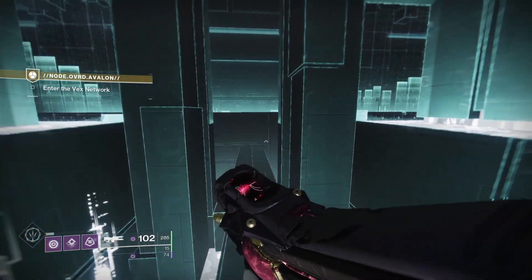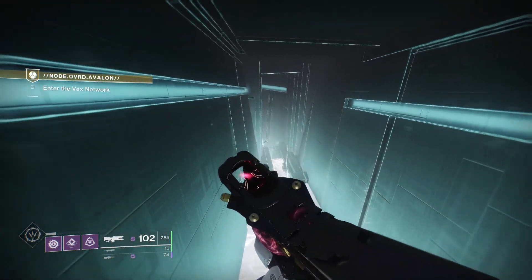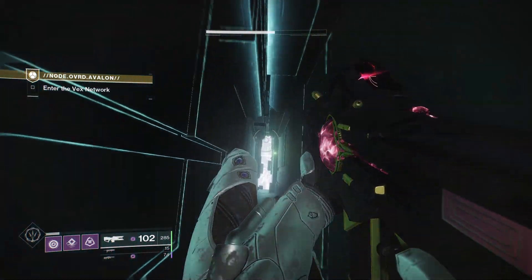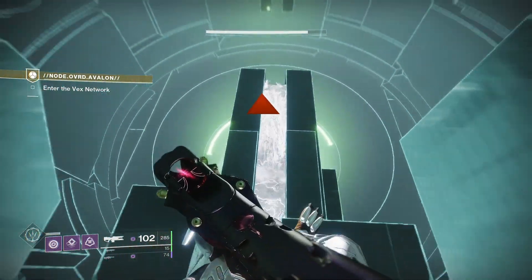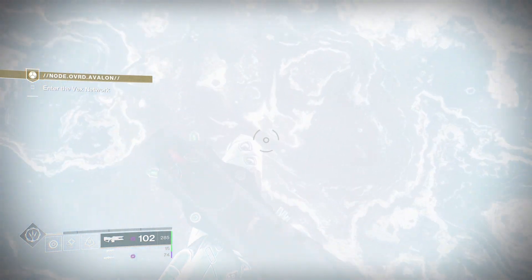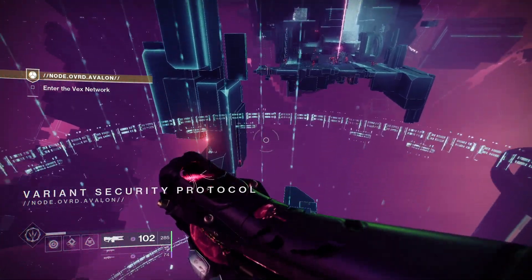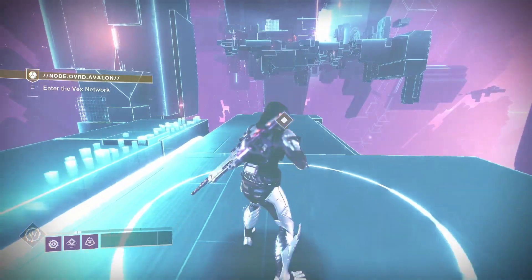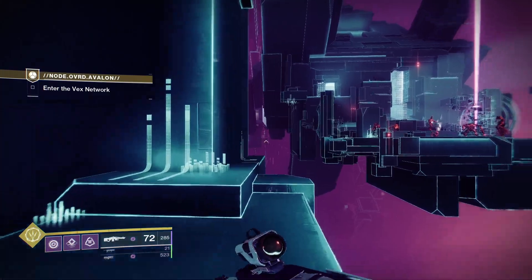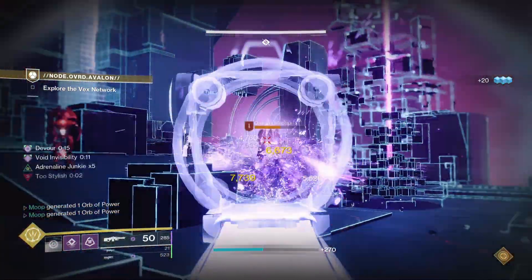So the first bit we're just going to run through here, avoid the vex milk as much as possible. Jump down here. Now we're going to rally here, because rally banners are free in this. And we're going to go into the first section. For this all you have to do is find the codes and edit them, and kill stuff on your way. So we're going to start off with a grenade to spawn an orb, then we're going to just clear some guys out.